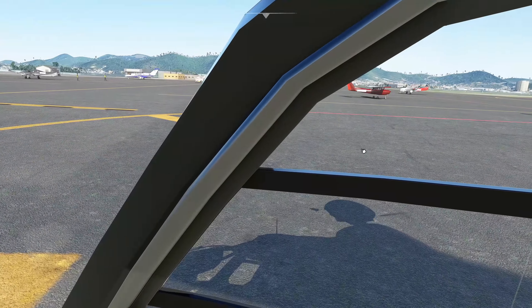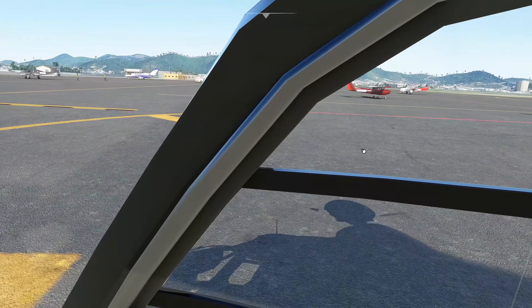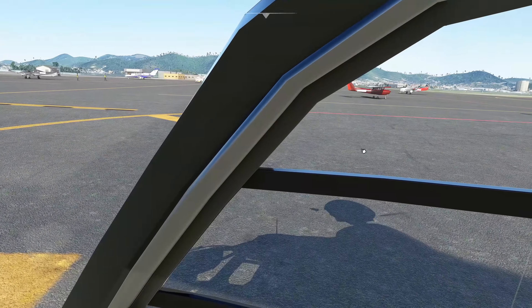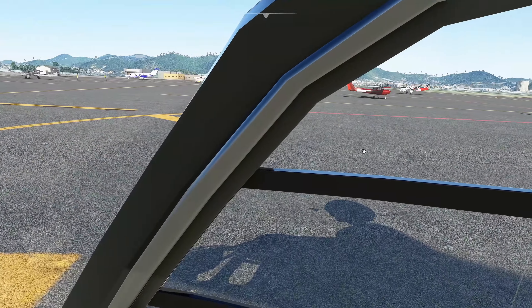If you guys are on the fence about this aircraft, or worried about the textures — it's a freeware. Trust me, give it a shot. Once you get up and flying, you forget about the textures. That's the nice thing about a helicopter or low-level flying aircraft: once you get up and moving you're looking at the scenery, you're feeling the aircraft, and you really stop paying attention to the textures and start paying attention to the way it flies. It's really come a long way. My hat's off to the developers — they're doing just fantastic work. I hope you enjoyed this video and I will catch you guys in the next one. Take care, folks.